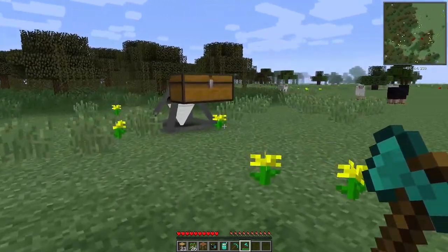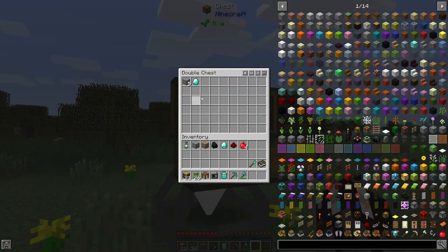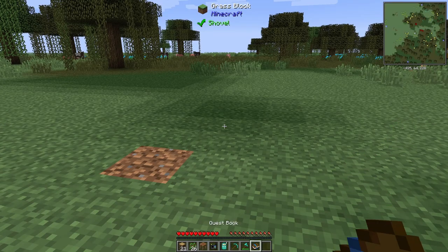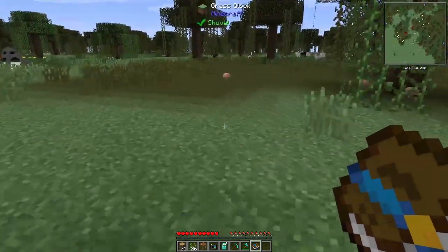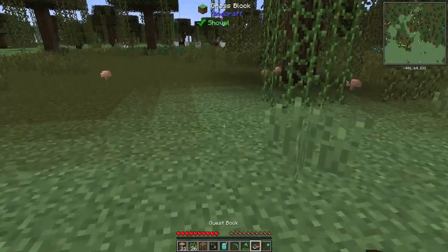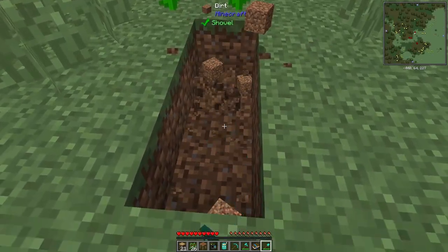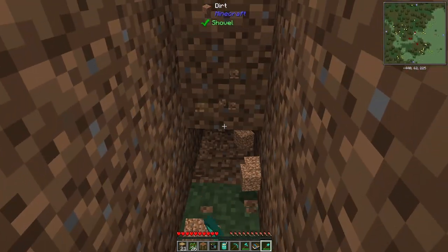Some mod packs have like a couple hundred mods — it gets quite ridiculous, and pretty technical too. Now we got some iron. If we look at our quest book, it's going to tell us we need to get some cobblestone. We'll need an iron hammer, an excavator tool, and some charcoal. No place better to dig down than right here — let's make a little tunnel downwards.